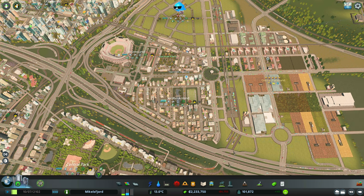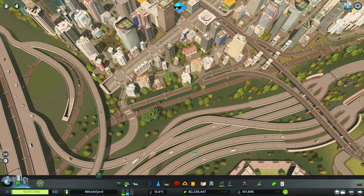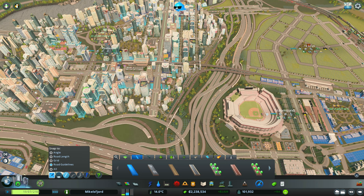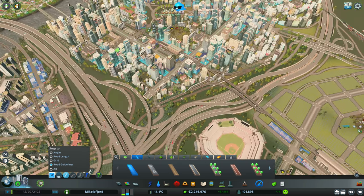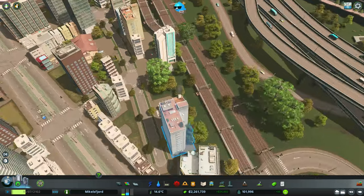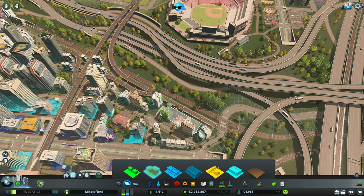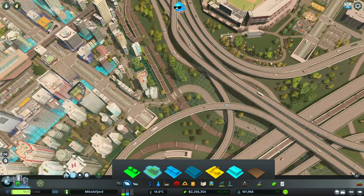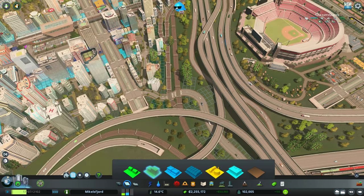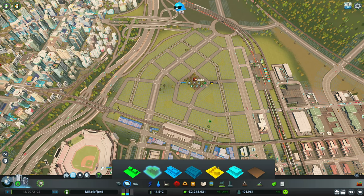I missed a pedestrian crossing last episode and there's a major opportunity for one here - getting from Fialison and the residential area over to the stadium without having to go all the way across town on a train. Let's go underground and see if we demolish anything. It's a very long and expensive tunnel but it'll save a lot of car trips and get people walking. We've also noticed a chance to fix some nonsense here and put in a few more residential buildings.